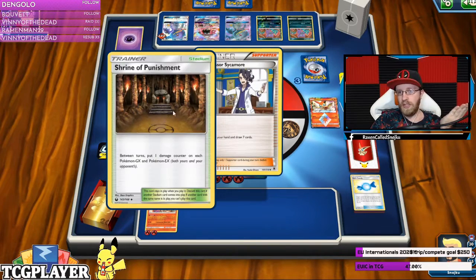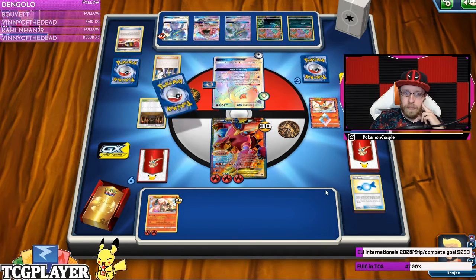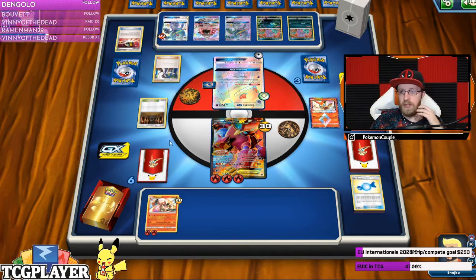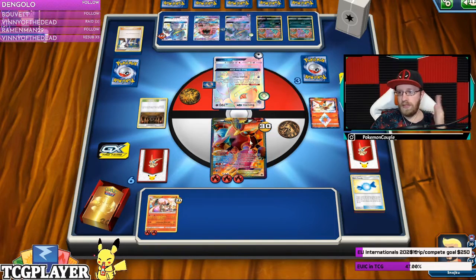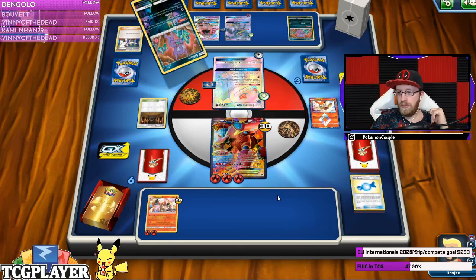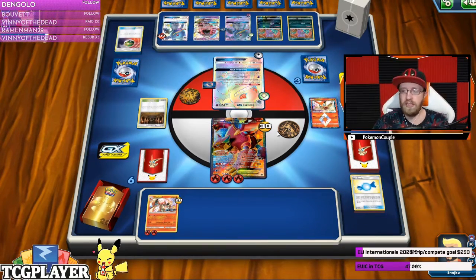Shady move. Shrine of Punishment is dealing damage to his own mods, but all the damage he's going to inflict he's going to put somewhere else — on my Pokemon. Some are attacking me confusingly because they're just so strong. The new rule and Sword and Shield set changes things a bit.